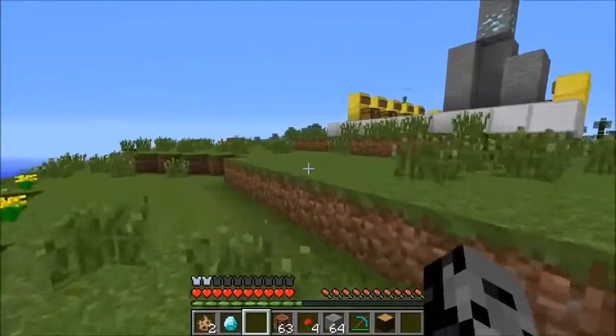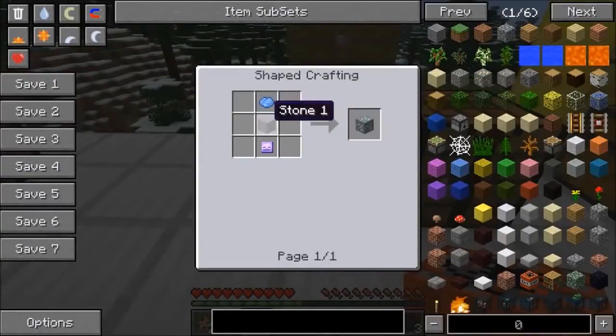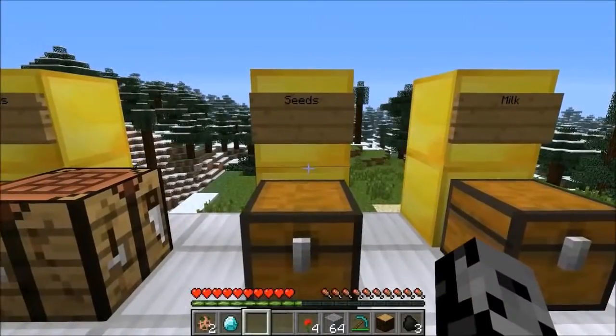If you're evil enough to craft troll diamonds, the recipe is light blue dye, stone, and a Troll Soul. Thinking about it, you could give someone the entire diamond set right before a boss fight — they might not notice until they die in like two seconds.